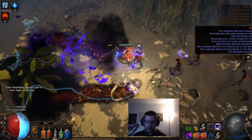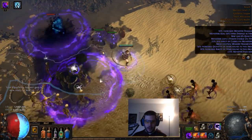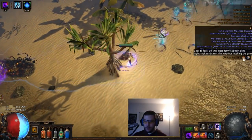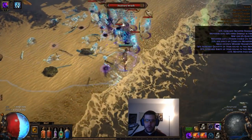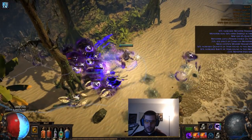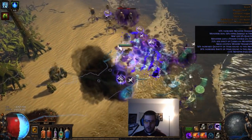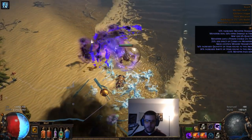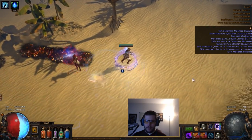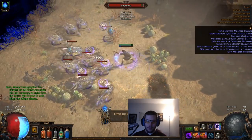We also have wither totems. The great thing currently is the Multiple Totem Support, which lets you place up to three at once, stacking wither very fast — especially with the threshold jewel for blight, of which we have two. We might swap those out since there are other ways to get wither stacks quickly now, and we might prefer jewels with cast speed, damage over time, or non-ailment chaos damage over time multiplier instead.